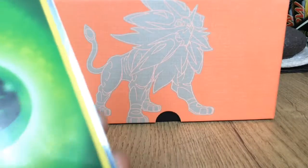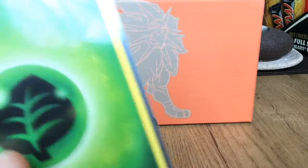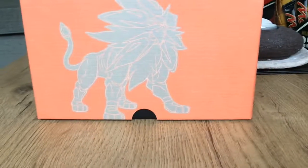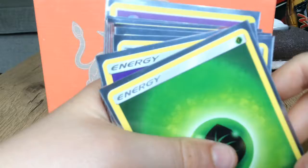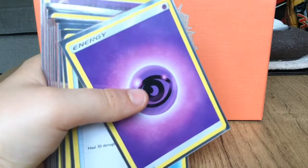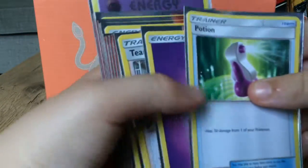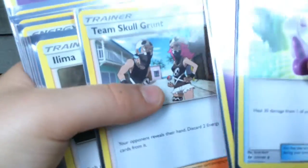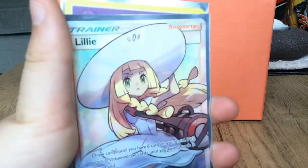Oh no, stop knocking the camera, Freddy! Unnested Leaf energy, Psychic energy, Potion, Team Skull Grunt, Lurantis, Team Skull, Metal energy, and Lillie full art trainer card - which if you remember, we pulled in the last video!